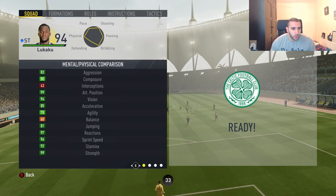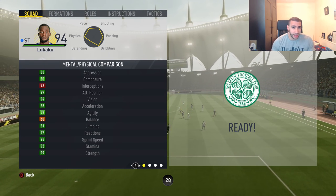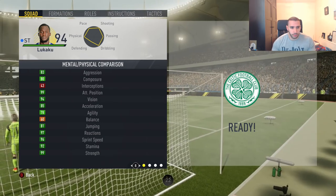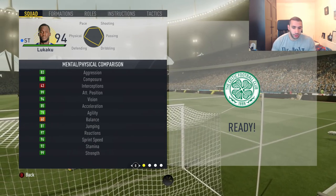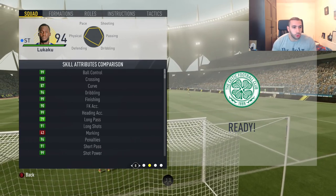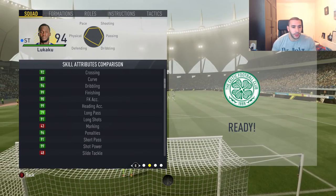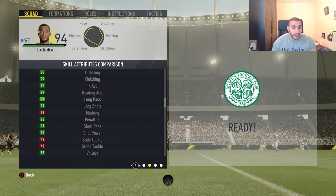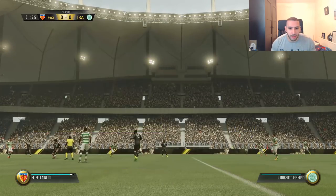80 composure is a bit low, 99 attack positioning, 94 vision, only 78 agility — again, for a Team of the Season card that's a bit low, but this guy is a tank. 97 reactions, 96 sprint speed, 92 stamina. His strength is still the same because it can't go higher than 99. 99 ball control, 87 curve, 96 dribbling and 99 finishing, 93 kick accuracy, 99 heading accuracy, 91 long shots, and 99 shot power — that is going to be disgusting.